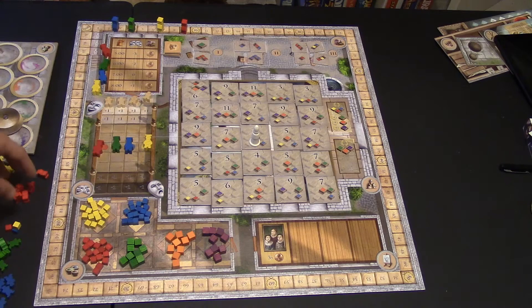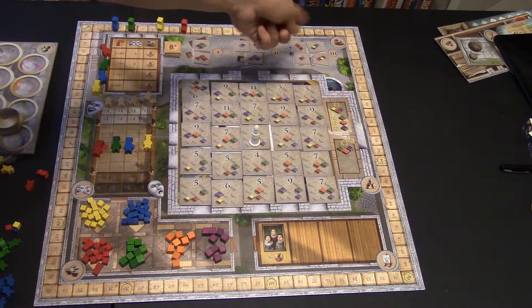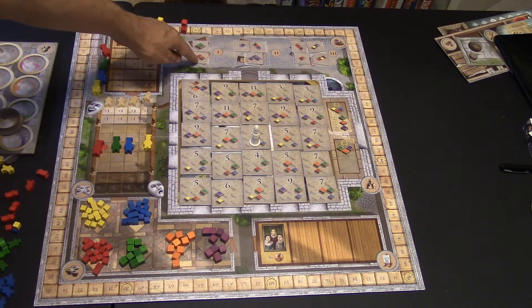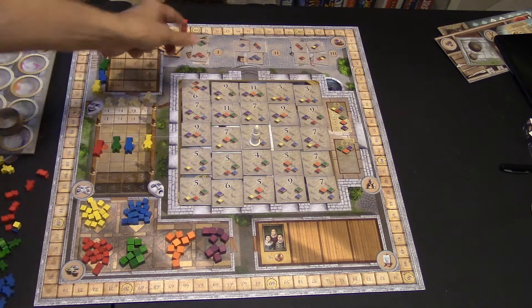Let's say red picked three people. Do they want to go to stall three to buy three things? But if they went to stall one, they'd only get to buy two. However, look — that's three red paints, which may be worth it. And there's a green paint, which is rare — you usually have to mix to get that. So it's not always the biggest stall that gets chosen. You have to determine what paints you need and what's the best deal.